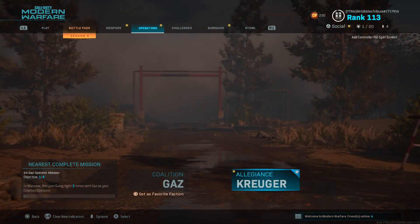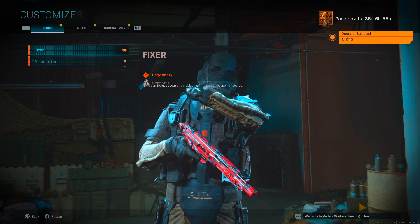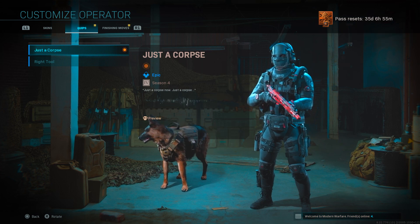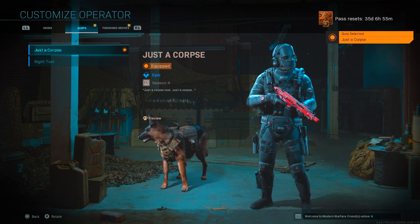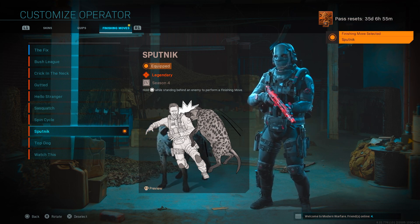Going into operators, then to the Allegiance team, we have the new Nikto skin here - the Blood Letter - along with the new quip, Just a Corpse, which I'll preview for you now. And we also have the new finisher move, Sputnik, which I'll go ahead and showcase in-game.